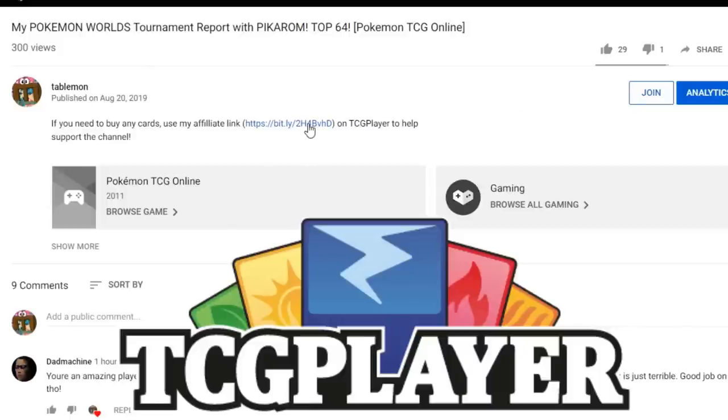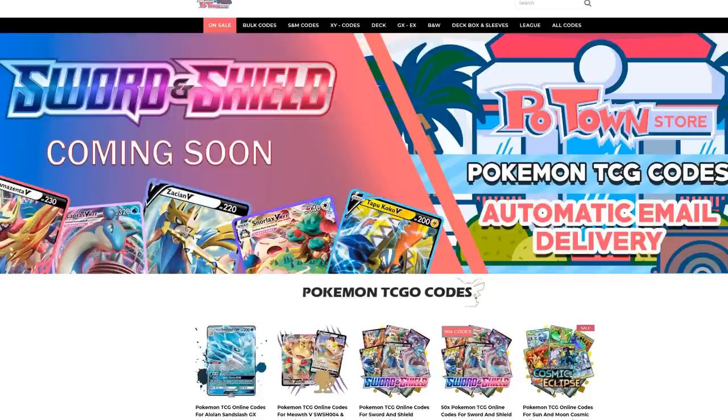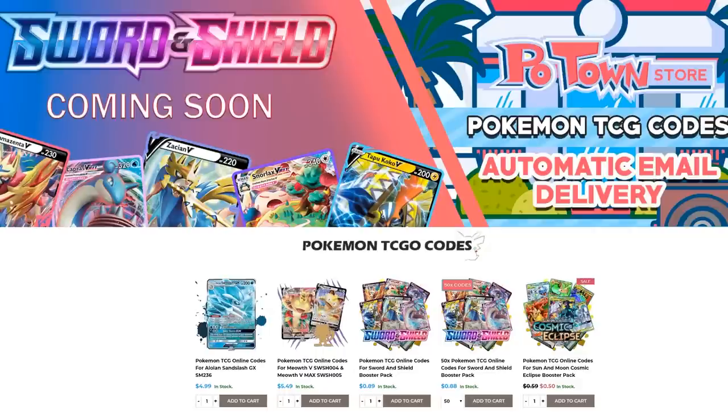If you're planning on buying any cards from TCGPlayer, make sure you use our affiliate link right here in the description of our video to help support the channel. It's the best way to do it and it's free. Make sure you check out Potent Store - they have the new Certain Shield codes already available and they have automatic email delivery for these codes.